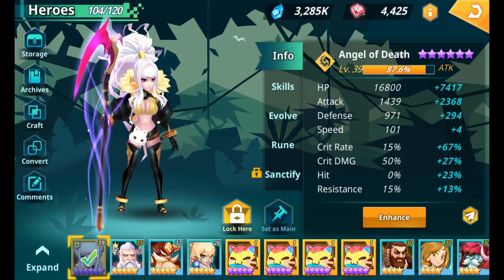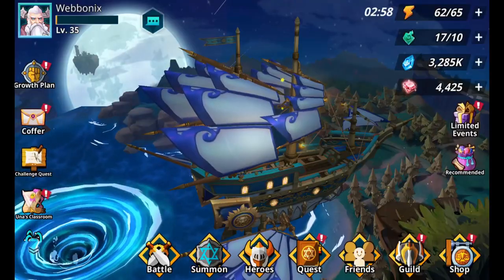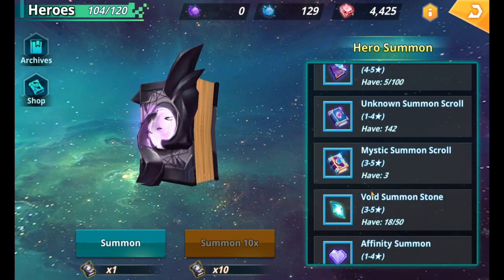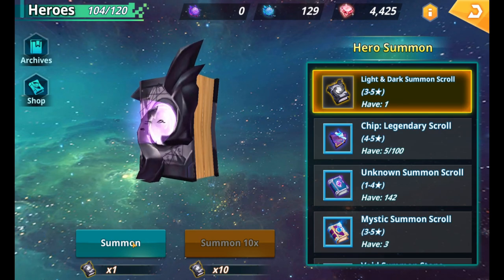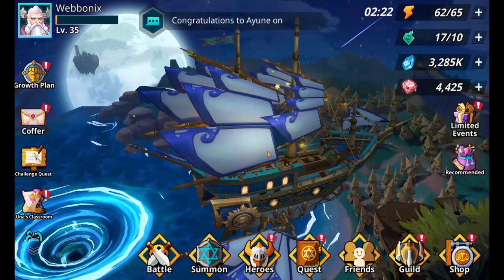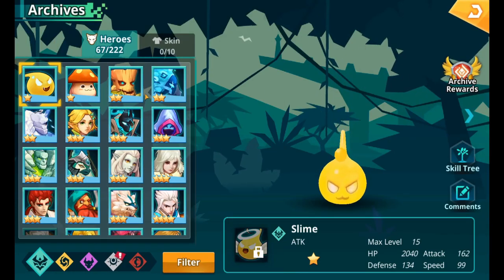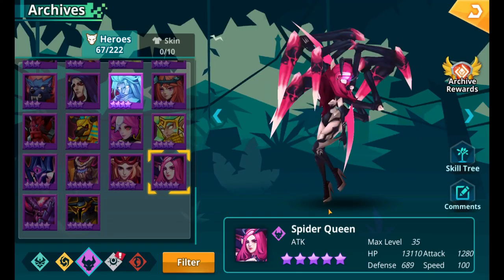If you don't pull any better champions, Angel of Death is probably the one you'll want to six-star first and get evolved. I'm going to do a quick summon with a Light and Dark scroll — I don't have many mystic scrolls so I'll hold onto those. We got Chung Lee, not the best. But if you do get lucky, the ones to watch out for: the biggest one everyone aims for is Spider Queen, who is a really good campaign farmer.